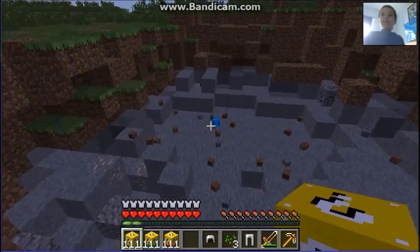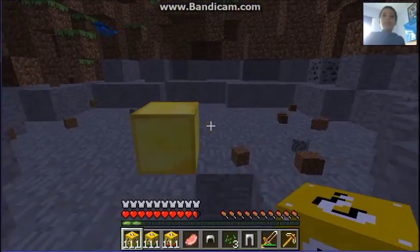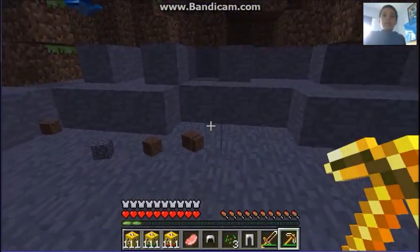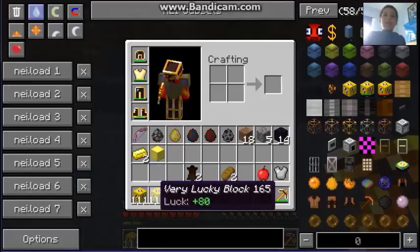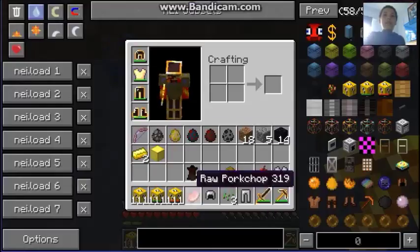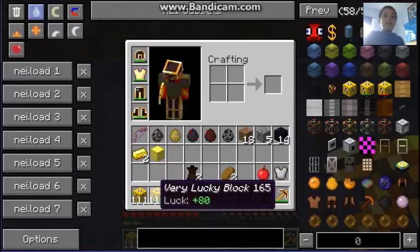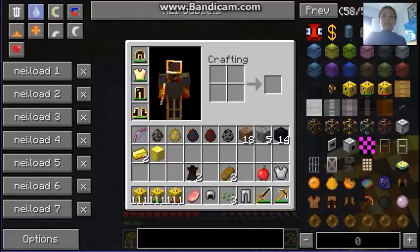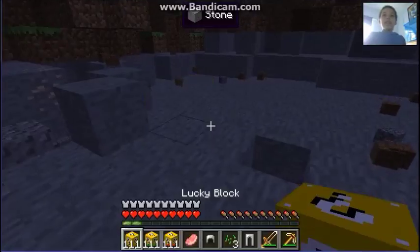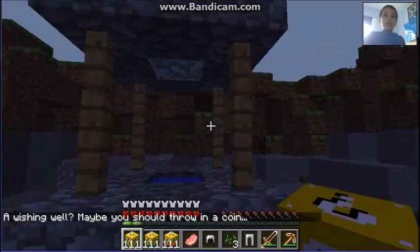Let's do some more down here and see what happens. A gold block — you can add this to your lucky blocks to make them luckier. Also it's a bit like the durability indicator on your weapons: green means really good, red means not good.